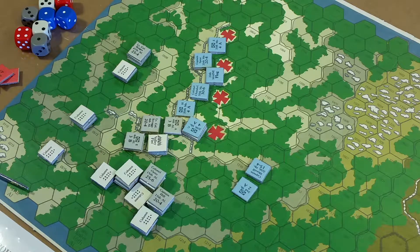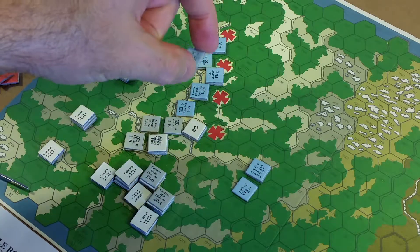Checking if there's anything else about moving into enemy zone of control - you have to stop, that's the main rule. I don't see much more to it than that. Moving to fire phase - the Union player gets defensive fire first.